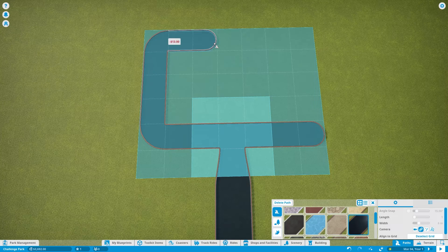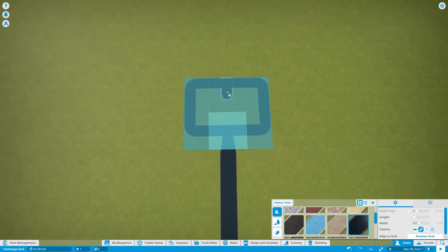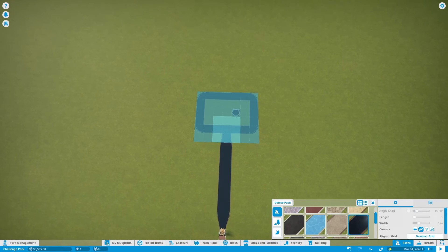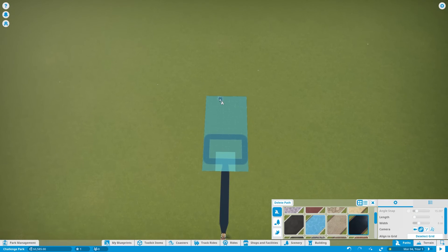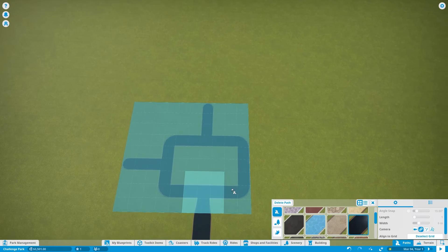I like to have these little hubs. Inside and around the hub is where I'm going to put things like shops, facilities, food, drink, gift shops, bathrooms, staff buildings — all of that kind of stuff. By having it here as a hub, it kind of forces people to go around it no matter where they're headed. So we're going to make sure to create some paths heading off in all directions.